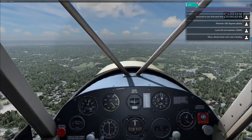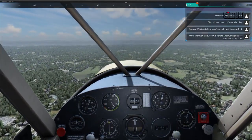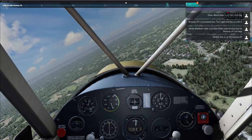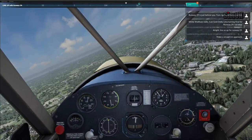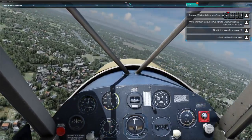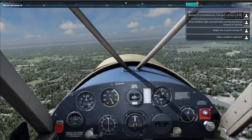Okay, almost done. Let's see a landing. Runway 29 is just behind you - turn right and line up with it. All right, line us up, runway 29. Make a straight-in approach.